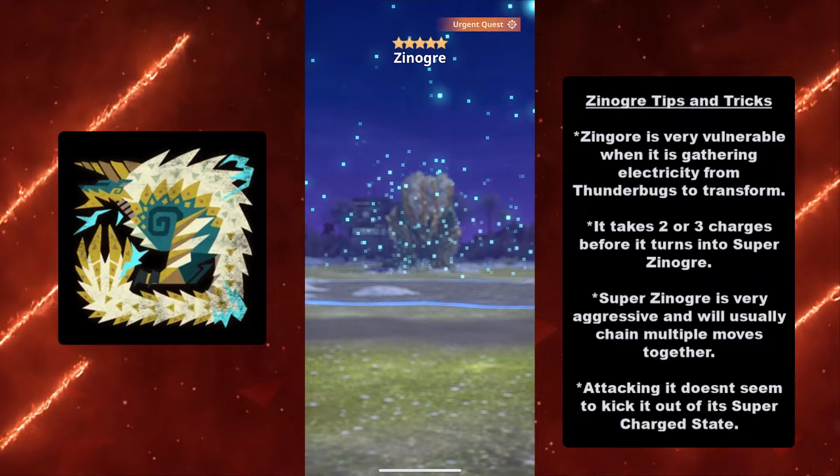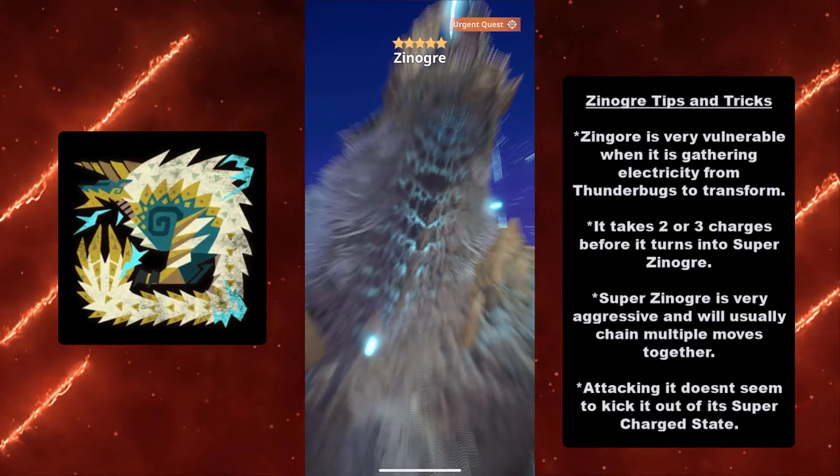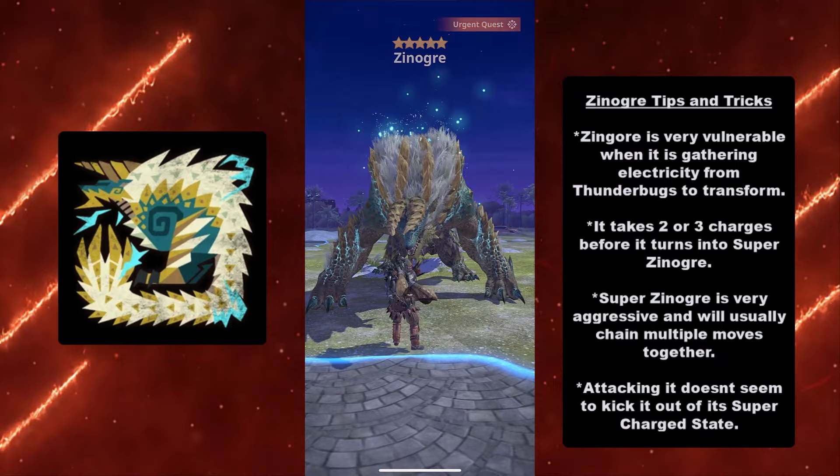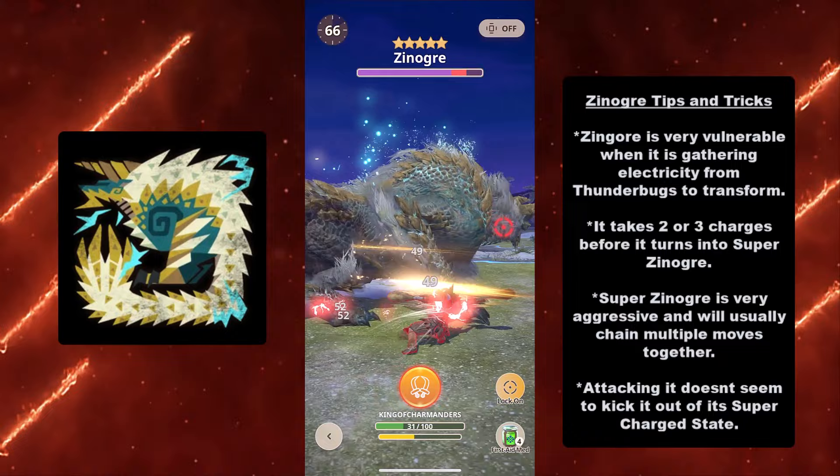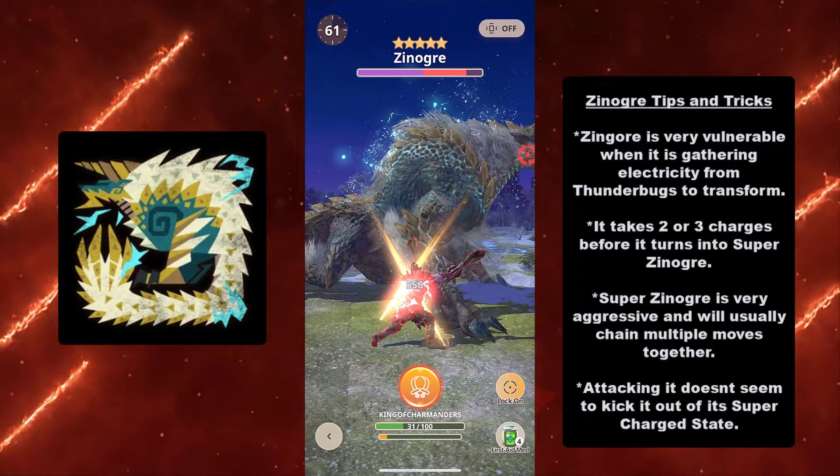Here are my Xenogres tips and tricks. Xenogres is very vulnerable when it is gathering electricity from Thunderbugs to transform — it takes a moment before it actually transforms, so use that to your advantage and deal as much damage as possible. It usually takes two or three charges before it turns into Super Xenogres.